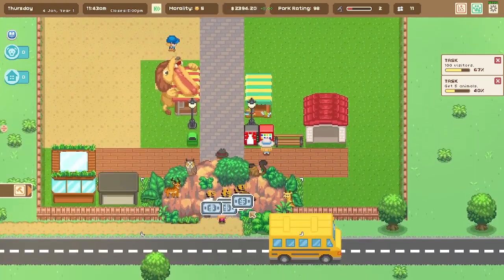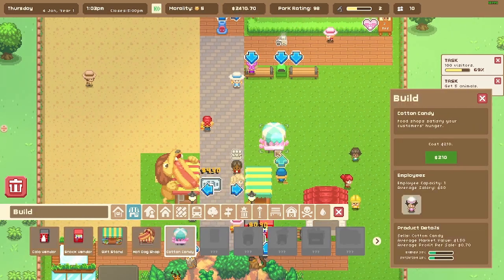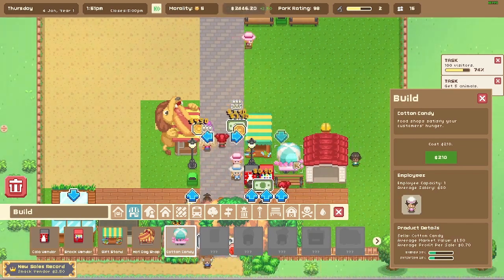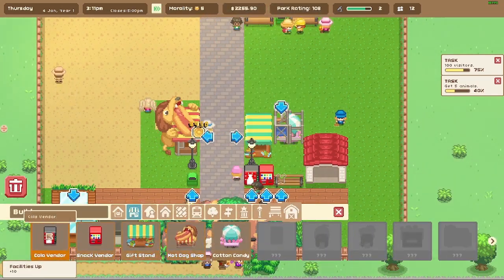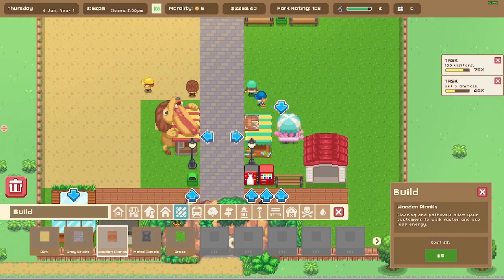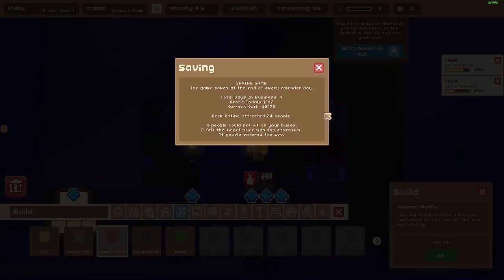More customers arriving — nice! Cotton candy is a new store, so let's get a cotton candy shop. We'll put it right there to make a good pathway for people to move along. Our animal just arrived! Made $107 yesterday.